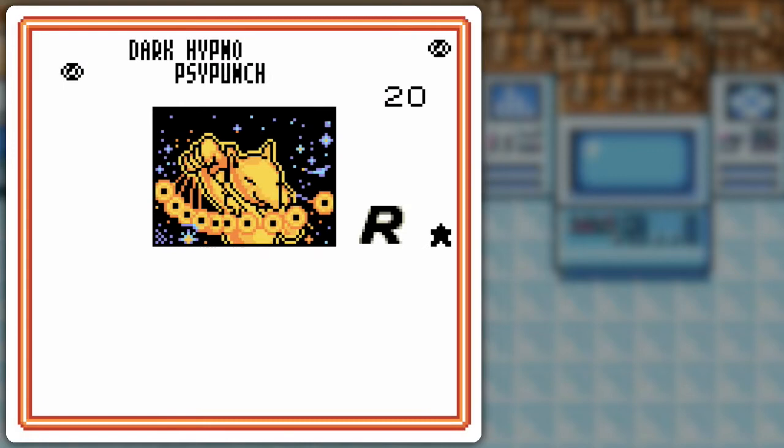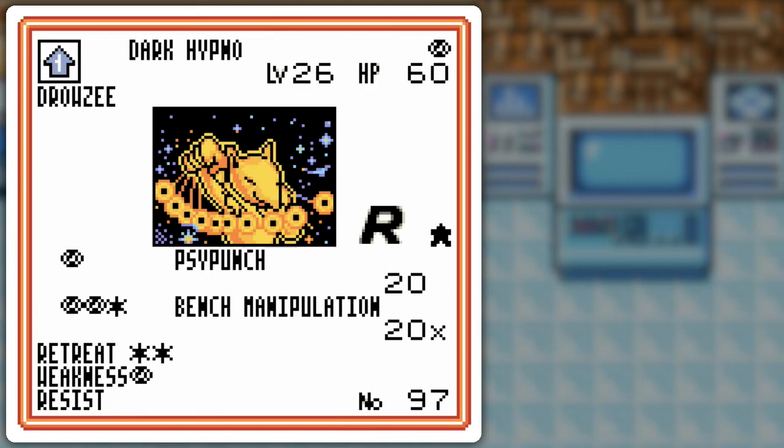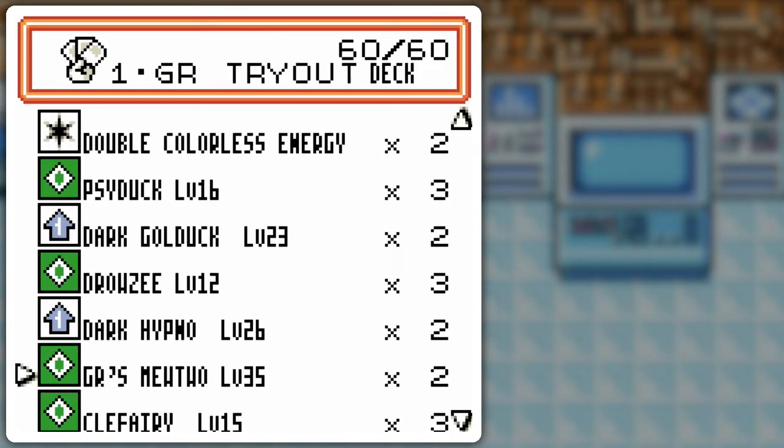Pound, Confused Rage, Drowsy. Why do I have Drowsy? Well, I got a Dark Hypno. It's got the 1-for-20, which is nice in general. And the coin-flip attacks? Sure, that's only if they fill up the bench or something like that. Other than that, I'm going to be using the Psy Punch. It's a situational thing.